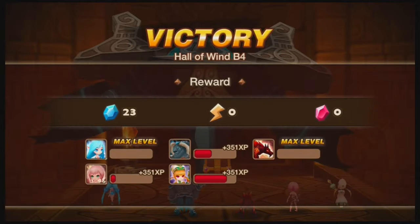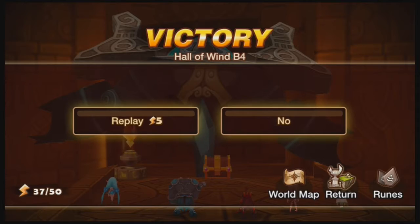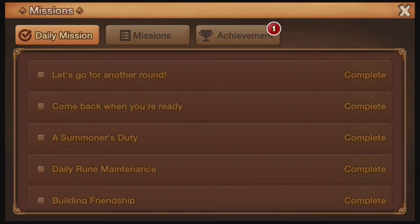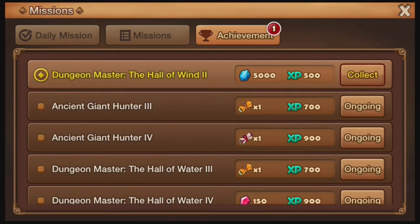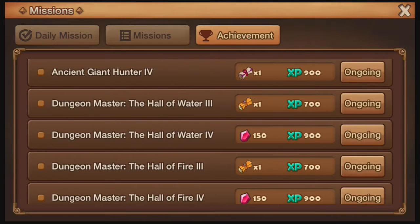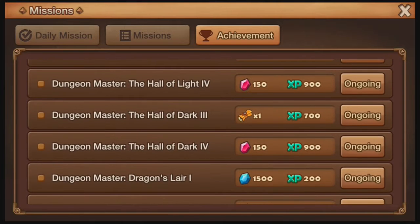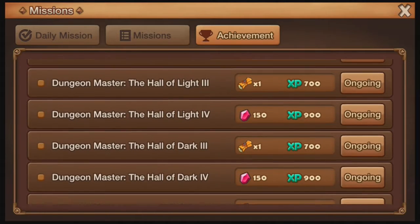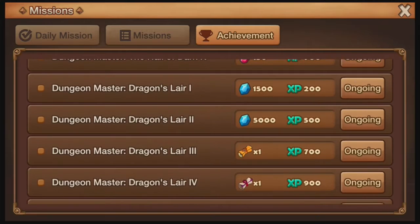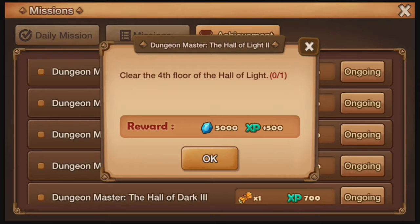Hall of Wind B4 is completed! 351 experience for each of the non-max levels. And three unknown scrolls — I'm gonna use those right now. First off, a challenge: Clear the fourth floor of the Hall of Wind. Yes, there we go. So I have now shown off the Giant's Keep — that was in the first Kyros Dungeon video — the Hall of Water, the Hall of Fire, the Hall of Wind. Not the Hall of Light, but it did show the Hall of Dark. All that's left is the Hall of Light and of course the Dragon's Lair. I'm trying to clear the fourth floor so I can do all the challenges all the way to the fourth floor.